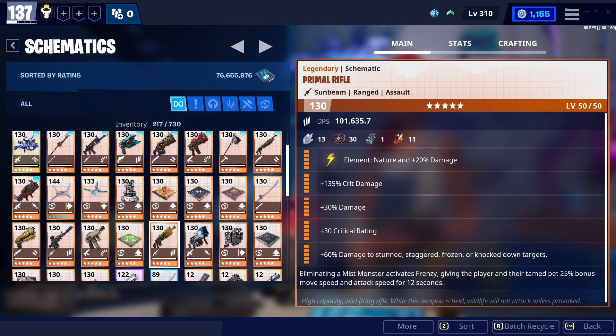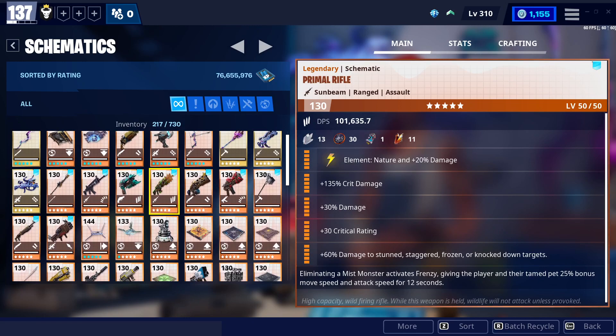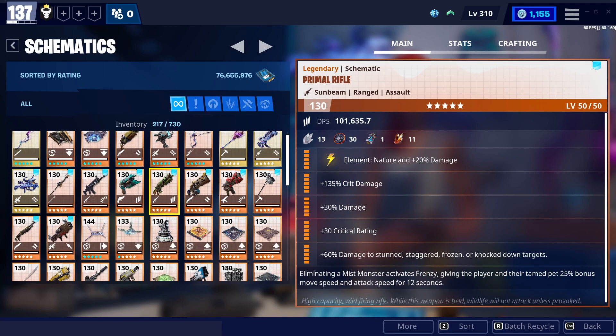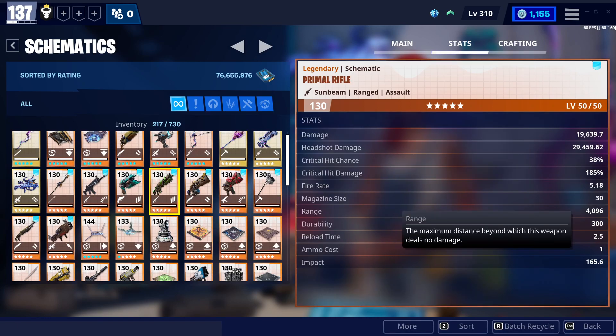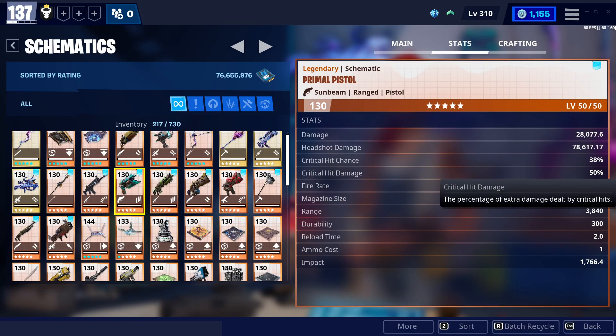It's down here because I don't have it favorited, but here it is. They're all nature unfortunately - I wish you could change it, they might make it so you can change it later on. Yeah, nature with 20% damage. We got crit damage, damage, crit rating, and stun to staggered/frozen. Since they all tend to have a decent impact, this one especially has a decent impact.